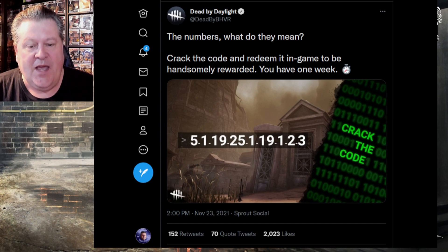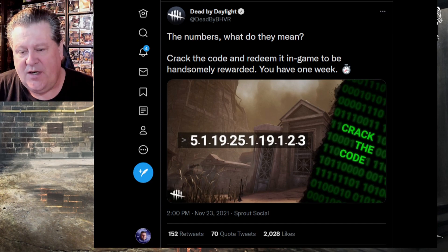You have one week, and we have the numbers: 5, 1, 19, 25, 1, 19, 1, 2, 3. Crack the code here.